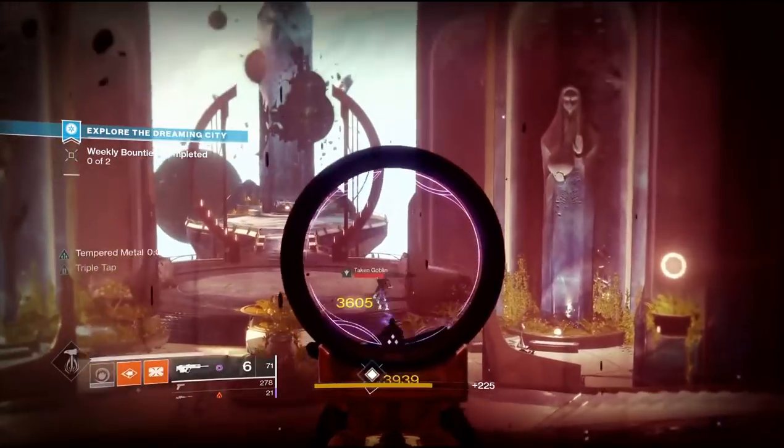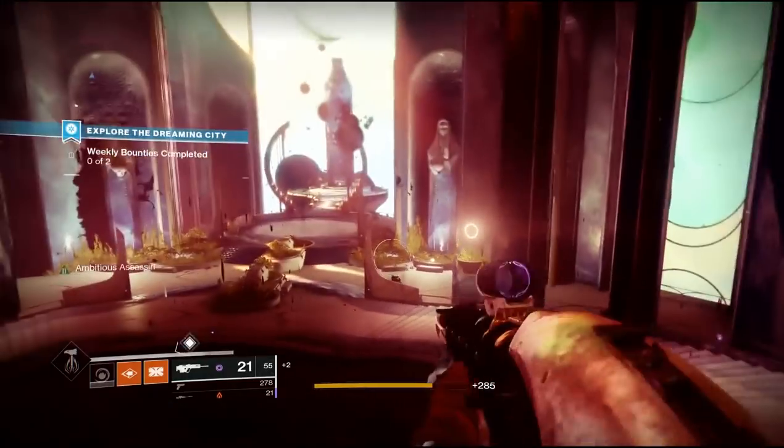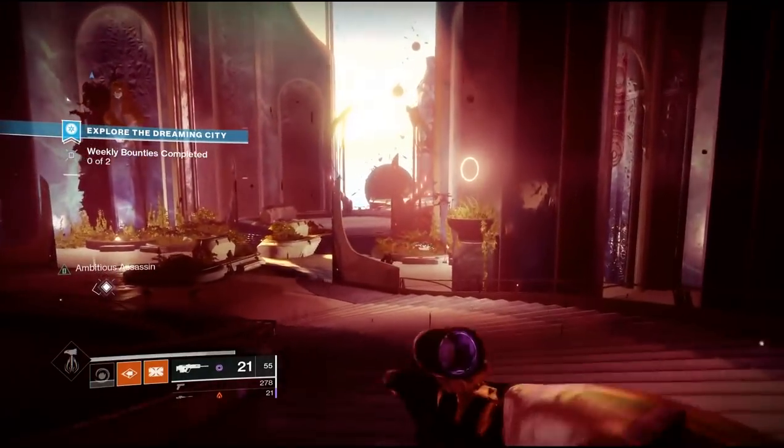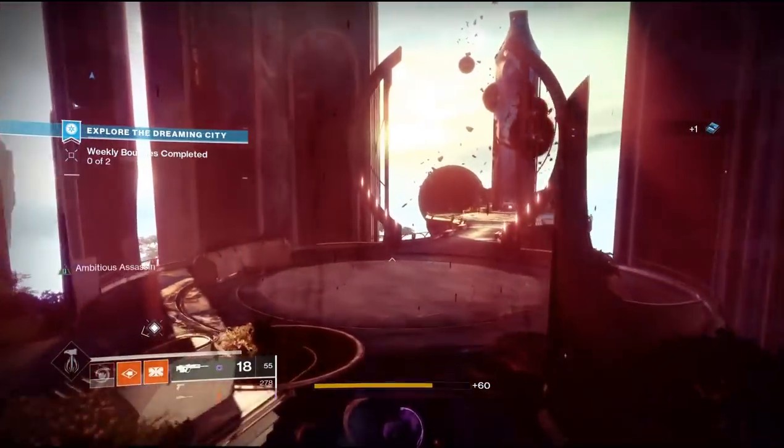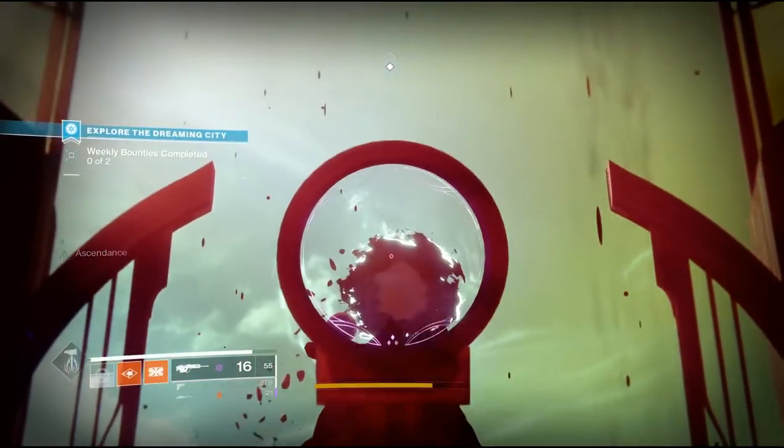Now once you get here, there are some adds. You don't necessarily have to take them out, but this is where I pop my Tincture of Queensfoil. There's also a little jumping puzzle after you pop it, so taking the adds out just makes it a little bit easier.